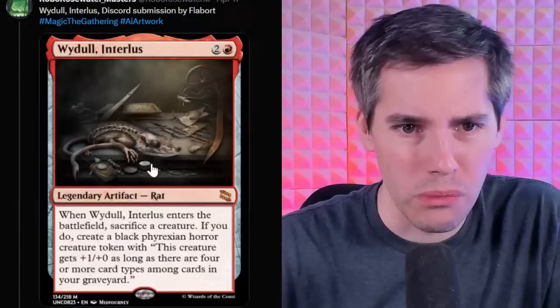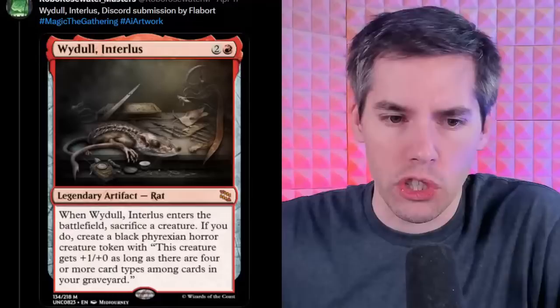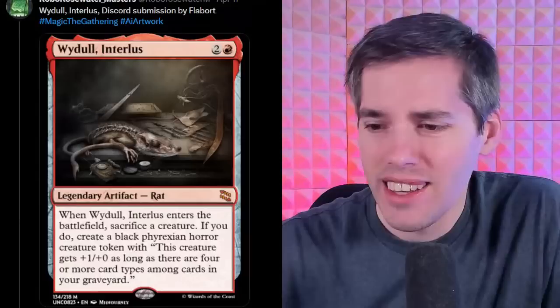We got Widul Intralis for a red 2-generic — it's a legendary artifact Rat. Like a bionicle rat. When Wendil Intralis enters the battlefield, sack a creature. If you do, create a black Phyrexian Horror creature token — this creature gets +1/+0 for as long as there are four or more card types among cards in your graveyard. The token has no stats specified, so it's a 0/0 and dies immediately. It's a legal card but practically speaking it's useless — unless you need a death trigger.